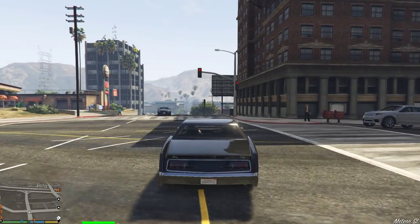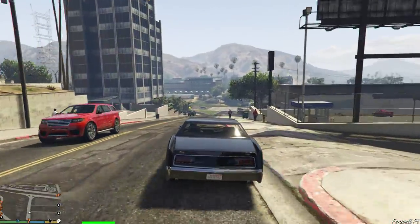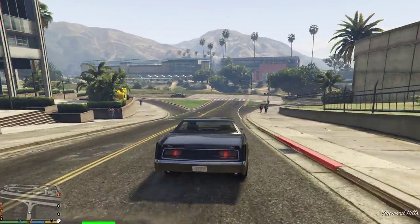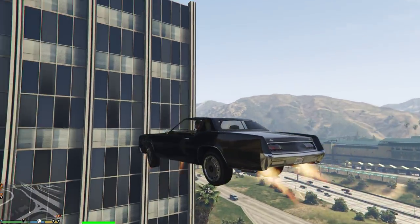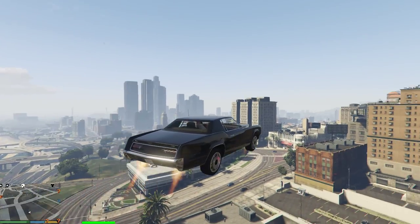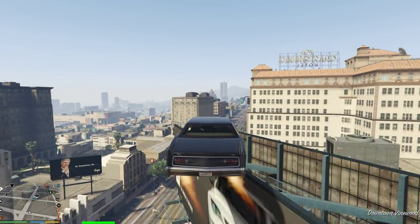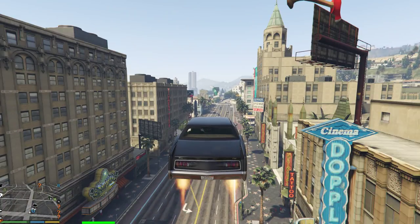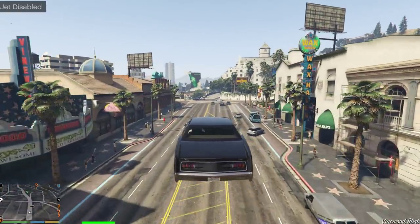Hey guys, WGC2 and I'm gonna be doing another mod video. This one, we have got a jetpack for vehicles, and I'll show you guys what I mean right now. It is sick. You can fly around literally as well as you want. It's like San Andreas, like the jetpack that they had in that game — it was sick. But this is for cars, and I'm just gonna do a little quick video on it, like I did for the turbo one.